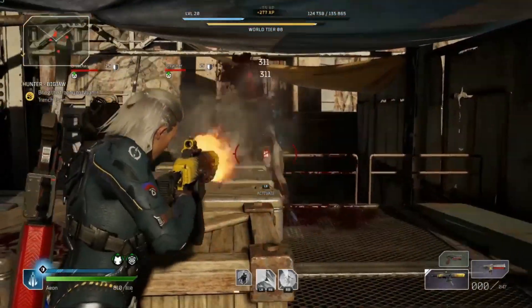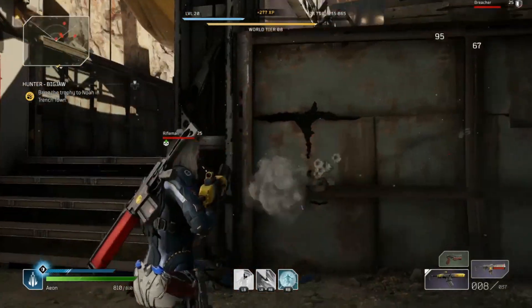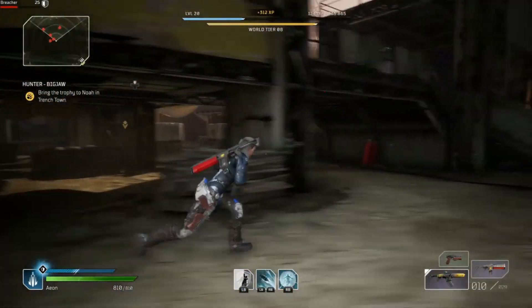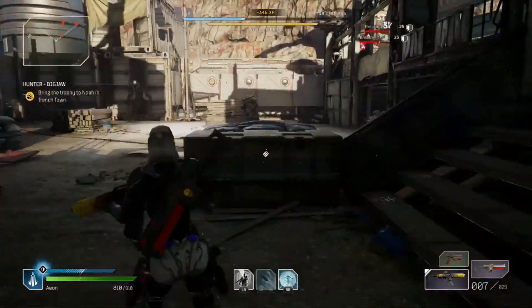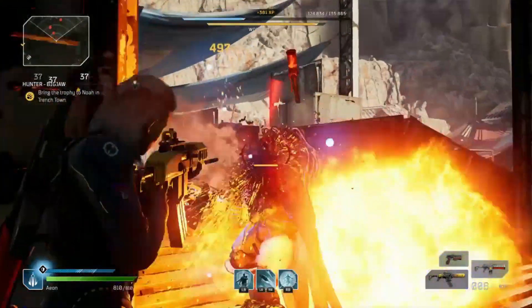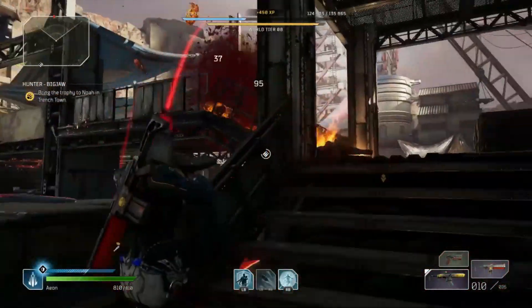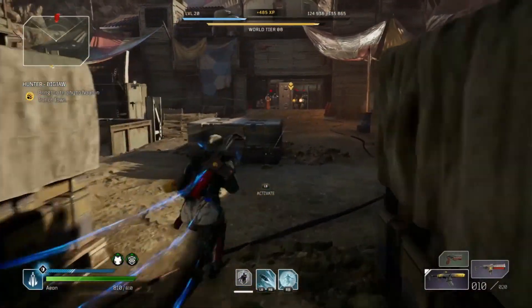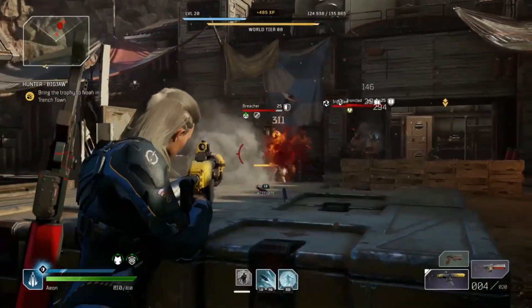Right here I'm in a situation with a lot of enemies — it's getting sticky, we've got two Breachers. We get out of their line of sight so they have to come to us, which lets us move around the map. Eventually we get our Twisted Rounds back, and once you have Twisted Rounds you can just go off from that point on.